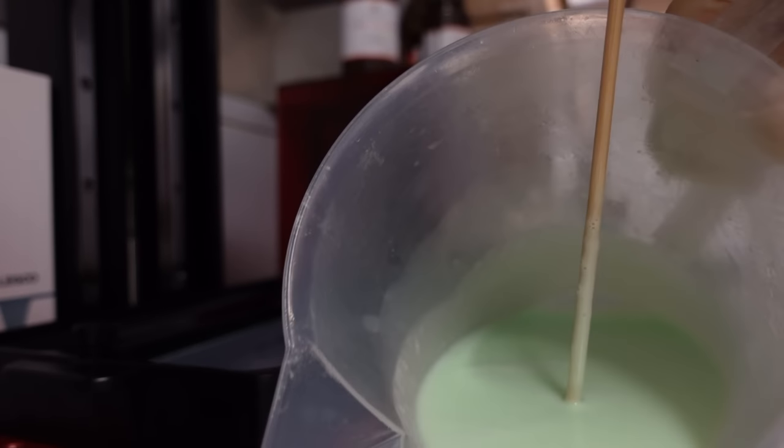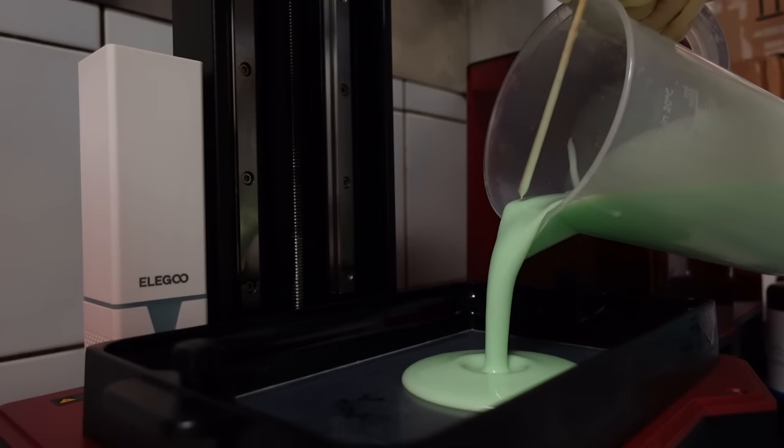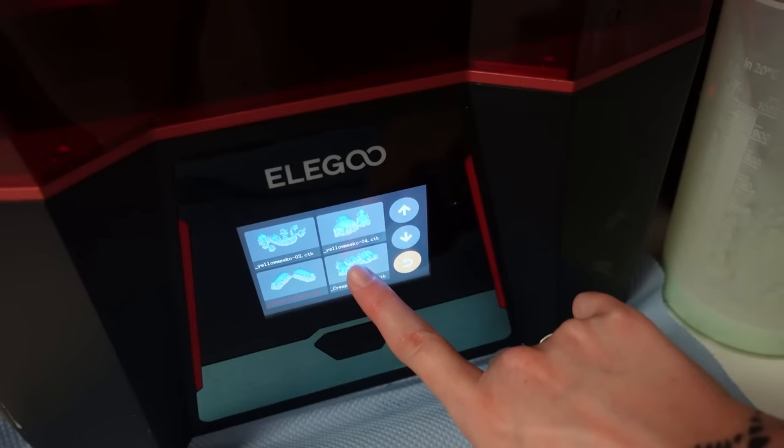With those changes done, I could then mix the green skin tone. I didn't have a plan for the doll outfit yet, but I definitely wanted my doll to have green skin. And then it was time to get to printing, with some obstacles.